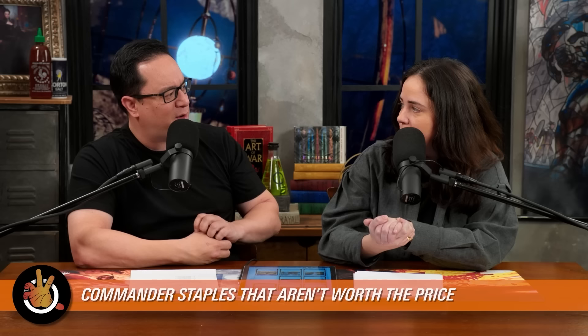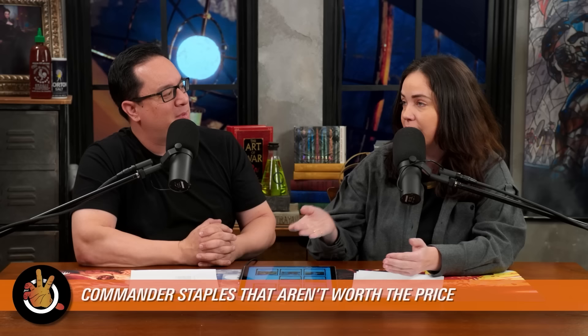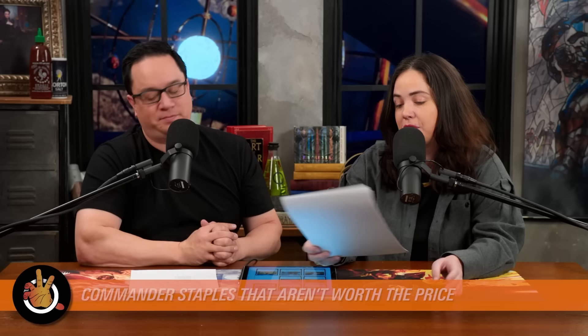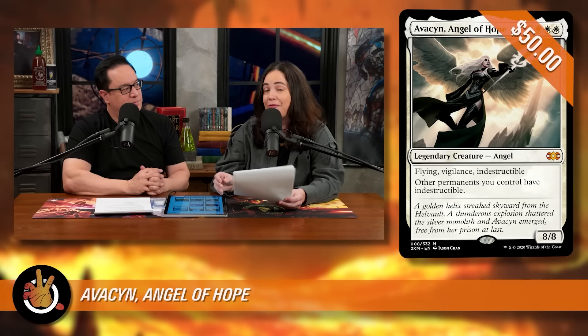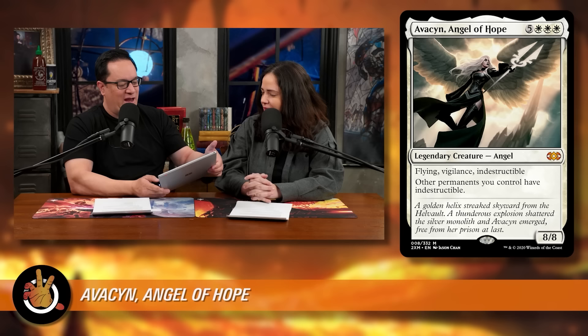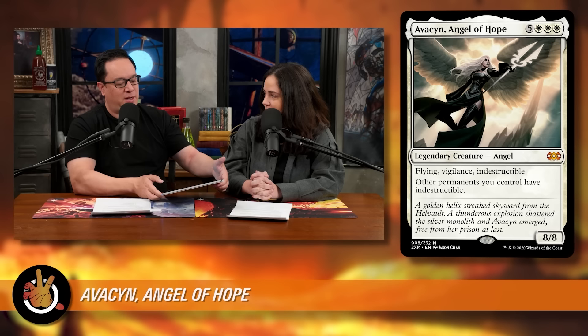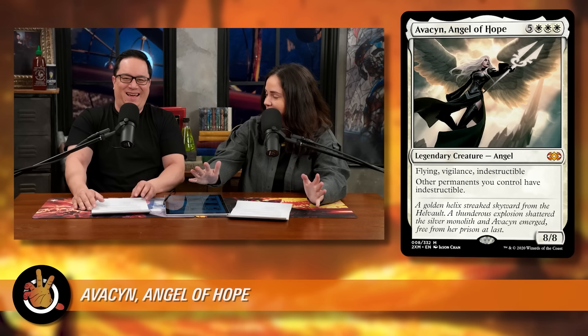All right, let's start with the actual cards — they're in alphabetical order. These are cards that show up really high on EDHRec's staples list, with high price tags that are probably replaceable. The first one is Avacyn, Angel of Hope, currently at $50. It's five white white white for an eight-eight with flying and vigilance. It's indestructible, and it says other permanents you control have indestructible — so when you read it, you think: yes, I need that.